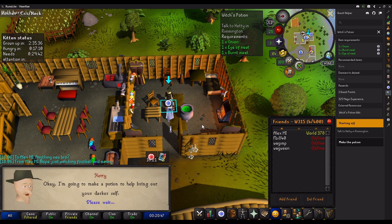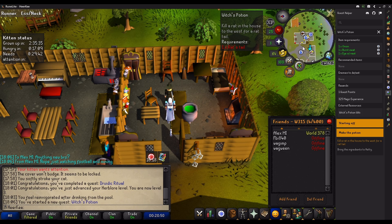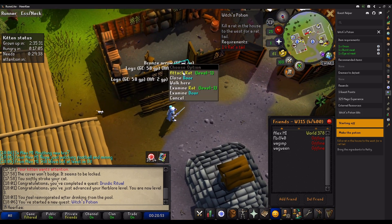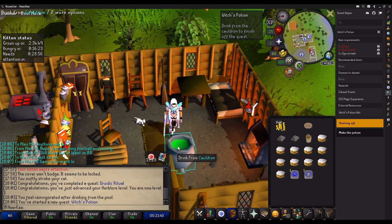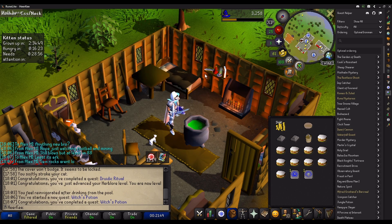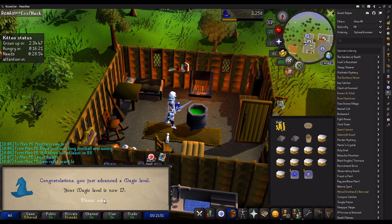Alright, next quest is going to be Witch's Potion — shouldn't take too long to be honest. As soon as I drink from this — there we go. One quest point, 325 Magic XP, which gets me a Magic level and puts me at 17 Magic.